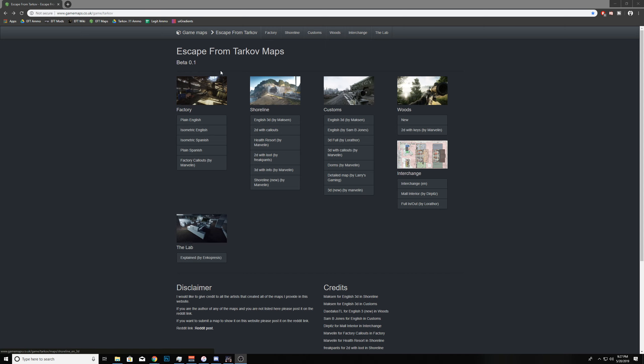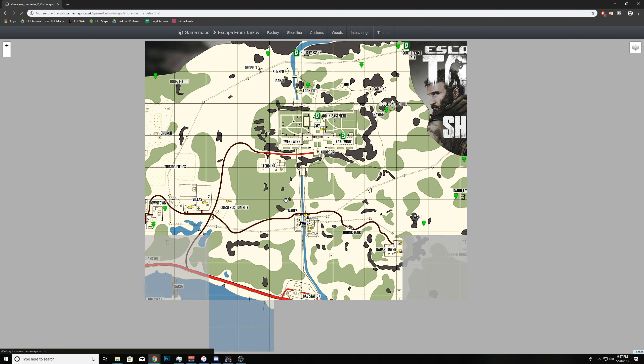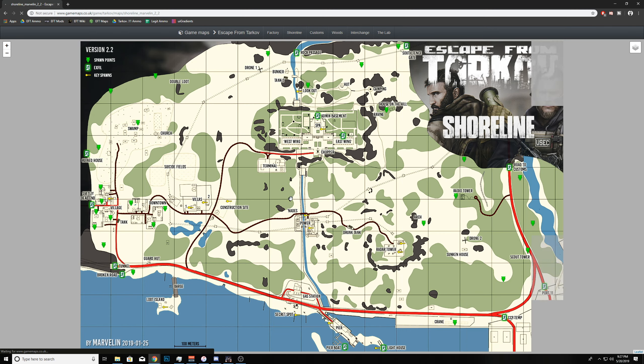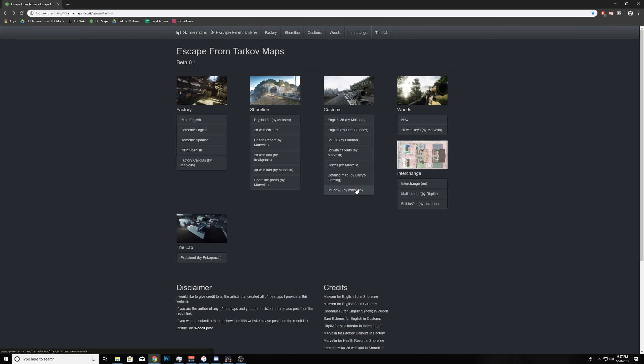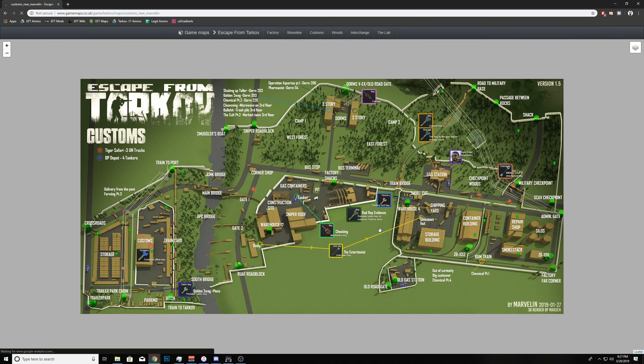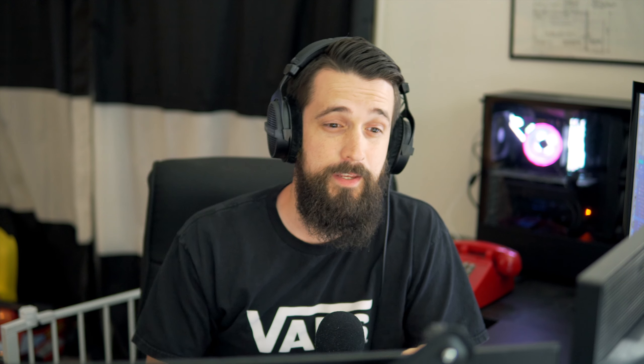I'm going to drop a bunch of things down below, but one of the links is to player-created maps of each of the maps in Escape from Tarkov that are really detailed with all sorts of stuff like extractions, scav extractions, where the spawns are, and where some loot is. Taking the time to look over these and especially have them up while you're playing so you can reference where you are and start to build these landmarks is going to be hugely important. So definitely learn the maps.